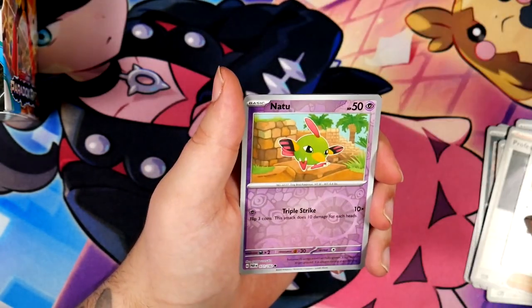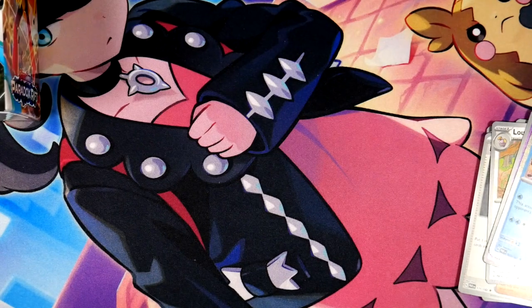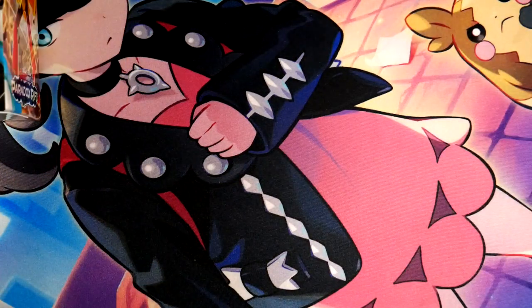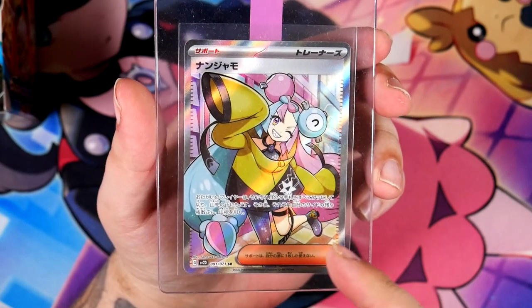Meowscarada — we have Skeledirge and Quaquaval. Those ones were really cool, and then there were a bunch of others. Full Art Trainers — Paldea Evolved gave us the Gremlin, the Gremlin called Iono. Speaking of Gremlin, here she is — the normal one. I did pull this off camera.